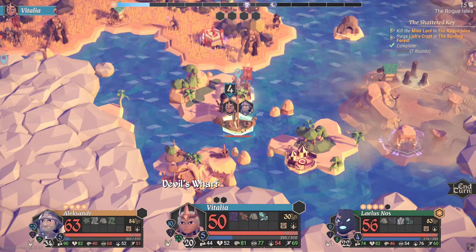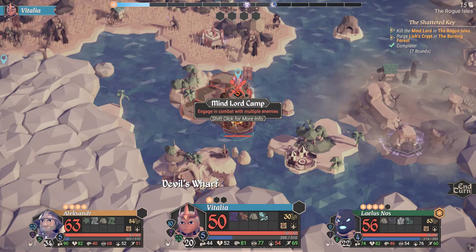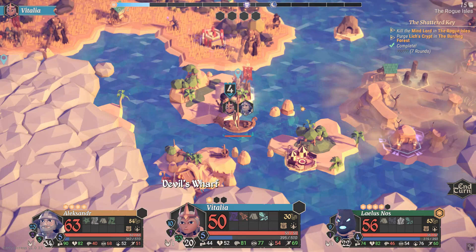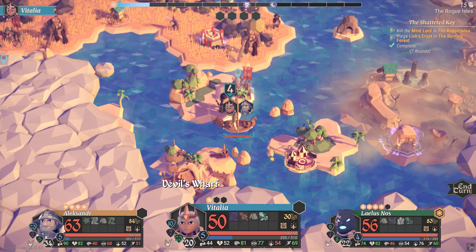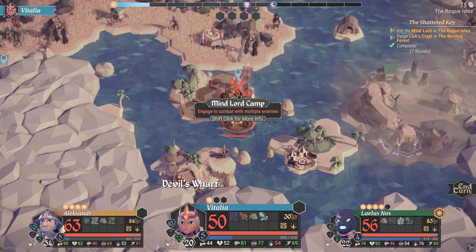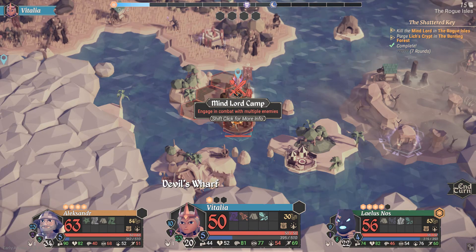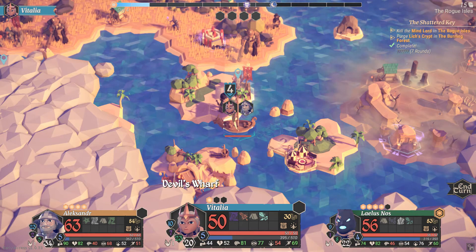Right then, shall we attempt the Mind Lord? We've just hit level 5, 7 rounds to go. Do we attempt the Mind Lord? We have no resistances. You know what — I'm gonna leave you hanging. I'm gonna do it next time folks, I'll catch you then, bye!